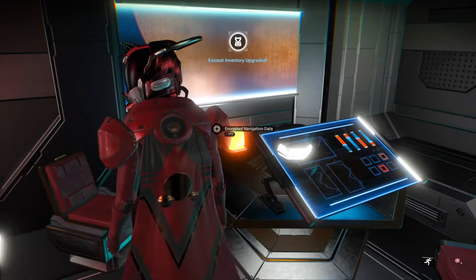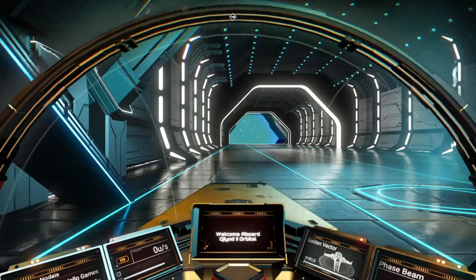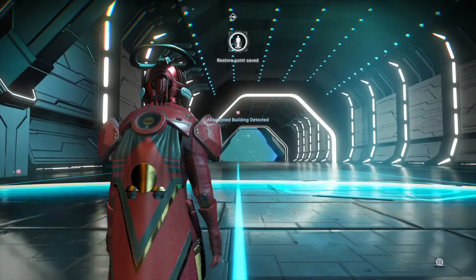Don't forget to check the back room. Remember to get in and out of your ship so you make an autosave, so if the location that you're looking for doesn't pop up, you can simply reload and pop the map again.